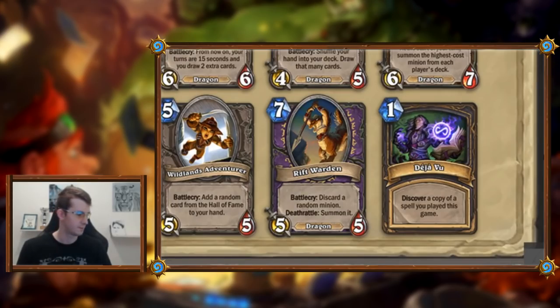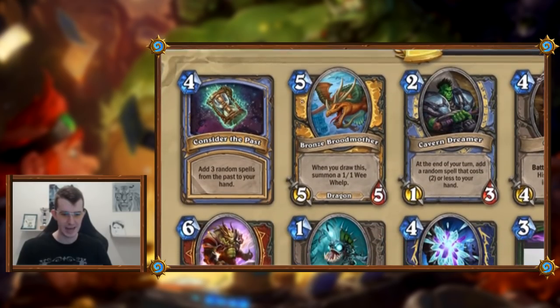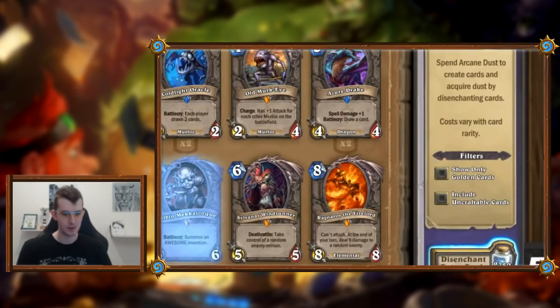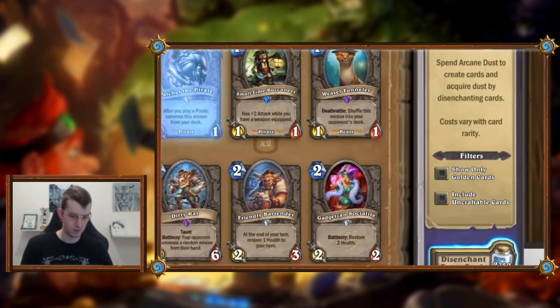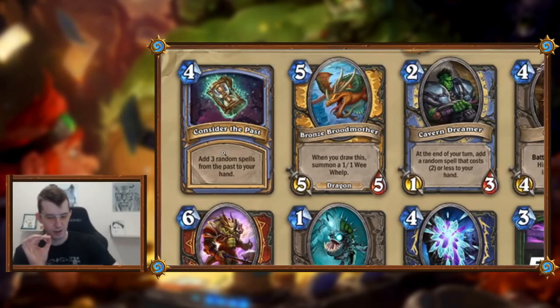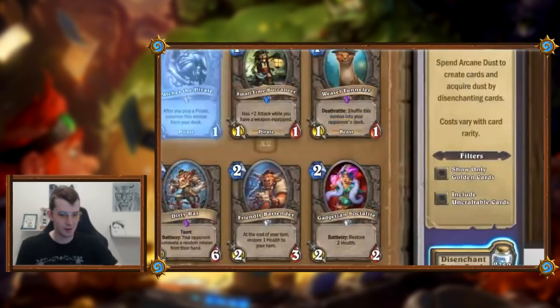Consider the Past: add three random spells from the past to your hand. That's like a Cabal for spells at four mana, but you can't hit Fireball or Poly specifically. To properly rate this I'd need to filter all wild spells. It doesn't specify Mage spells, so the pool is huge. That's too much math — we'll leave that to the theorycrafters.